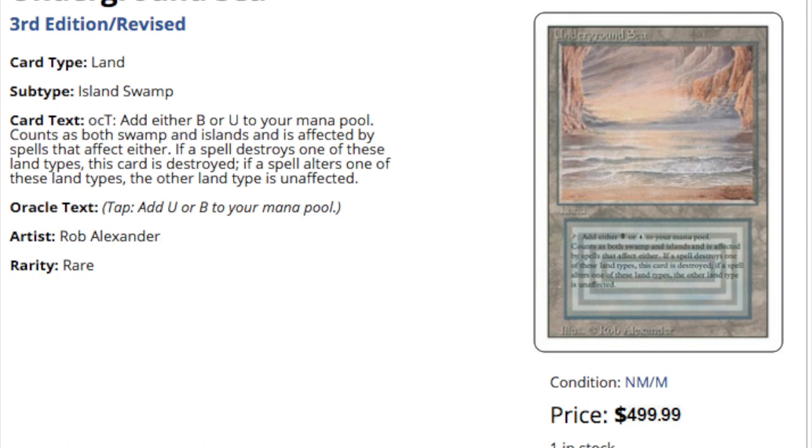Today we get to talk about the $499.99 Underground Sea from Revised. This is the cheapest Underground Sea — not the most expensive ones like the Alphas, Betas, or the Unlimited, which are far more expensive. This is the cheapest Underground Sea on Star City Games. The average price for a moderately played Underground Sea is around $250-$300, and a near mint one you can probably get for less than $400.